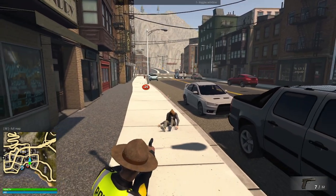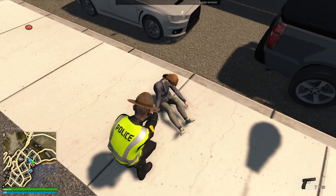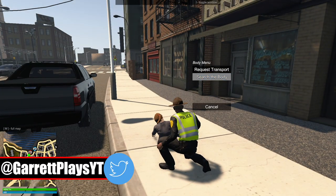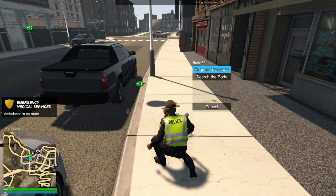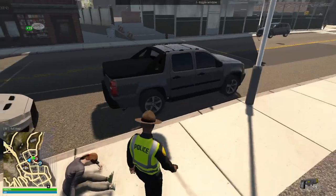They had a weapon — I don't care that they didn't shoot me. Here we go. Search the body, get the weapon away. I told you that was a weapon. Give me back my reputation points. Perfect. And then request for transport. There's all my reputation points — I knew that we did that correctly.